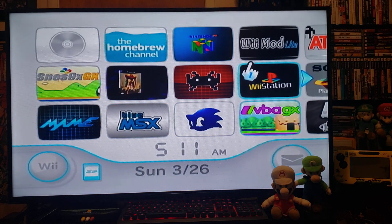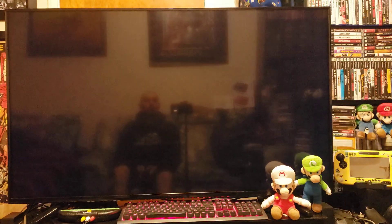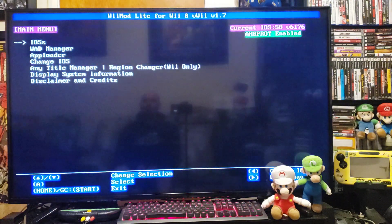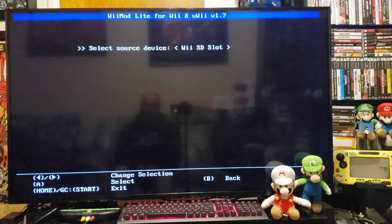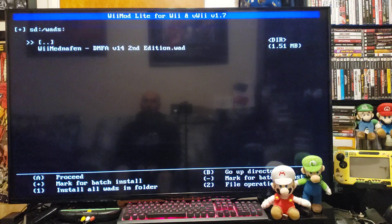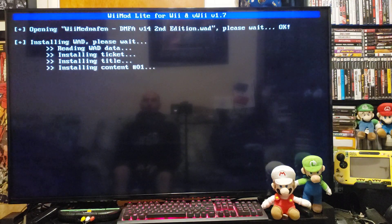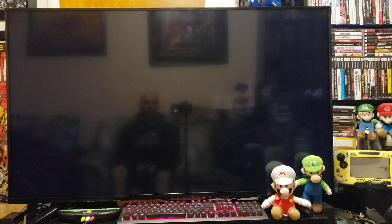So first we'll install the channel. Go to Wii Mod Lite, press start. Go to the WAD Manager, press A on the Wii SD slot, go to the WADs folder, and there it is — Wii Menafin version 14, second edition. Press A, press A again. Press A to continue, and press home to go back to the Wii menu. And we should have the Wii Menafin channel now.